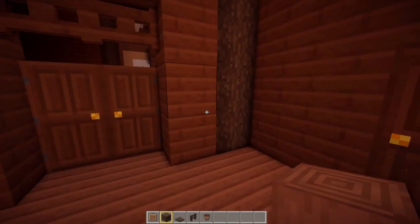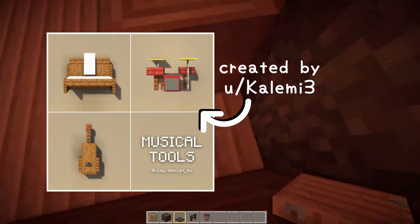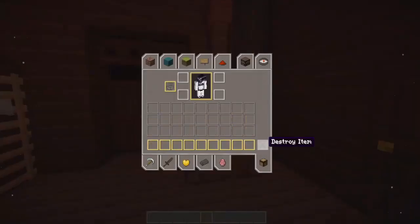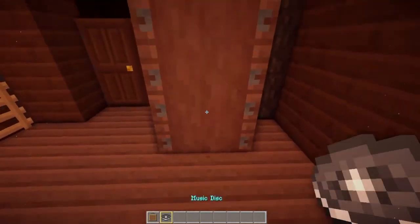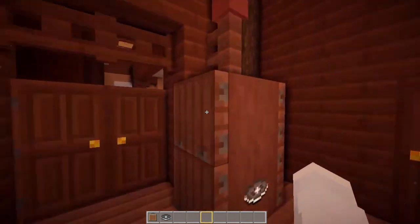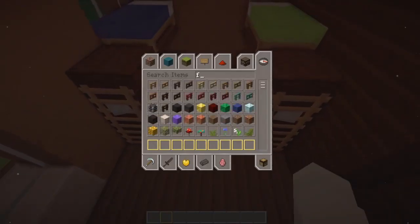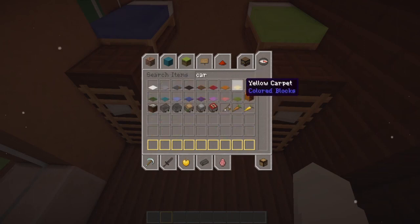I'm going to try this really funny design that I found — I'm not sure how goofy it's going to look. It's actually kind of huge. You need to put a spruce fence and a flower pot on top, then all you need is a music disc in an invisible item frame — and it's supposed to look like a guitar. It's huge — it looks like those really huge, like, not a violin, but like a cello or something. And then I need to top it off with a little carpet in yellow.